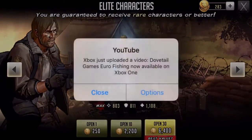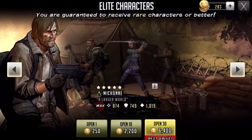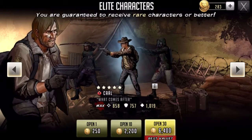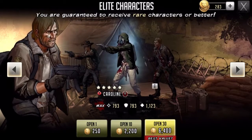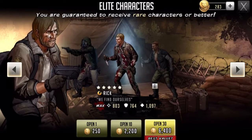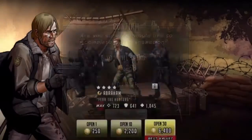Let's just stop this on a character and let's see what we get. Oop, Xbox just uploaded a Eurofishing game trailer or something — that's what I just saw. Alright, let's open this one on a good person. Let's open this. We want a Rick. Let's get a topless Abraham. Let's try this. Come on, give me someone good.